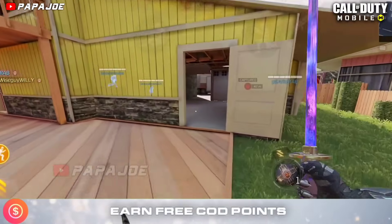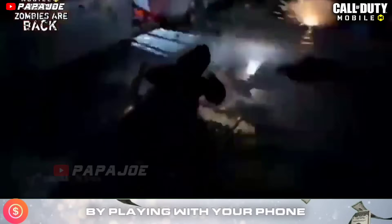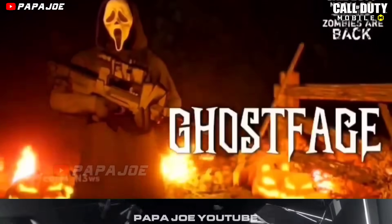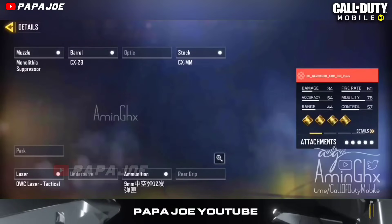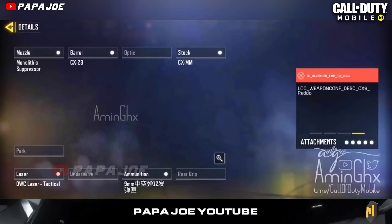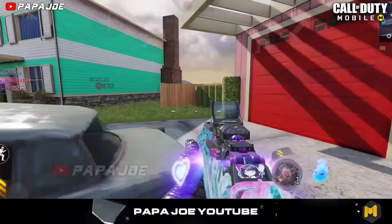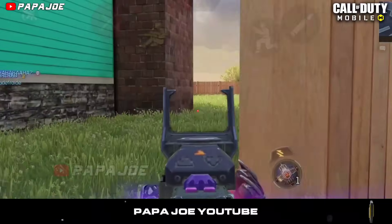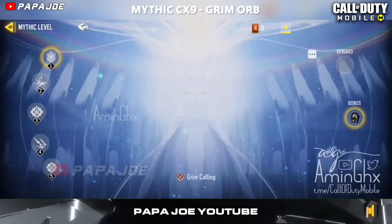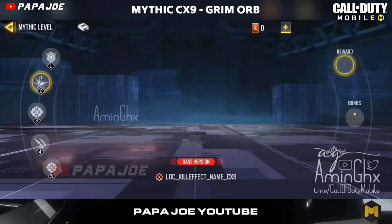Due to the upcoming Season 9 most likely being a Halloween-based season, Lucky Draw Rewards will be released which will hopefully look spooky. Furthermore, the Mythic CX-9 weapon skin which will be released for the new Season 9 will also be themed, so we can expect a Mythic Halloween weapon skin for the next season — but this is not confirmed. Recently, dataminers have discovered new information about the next Mythic weapon in the in-game files, so we now have first hints about the upcoming Mythic CX-9.